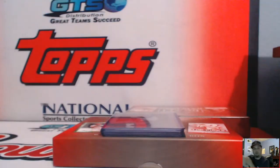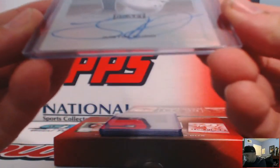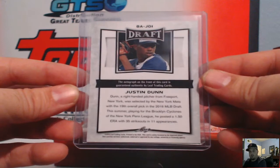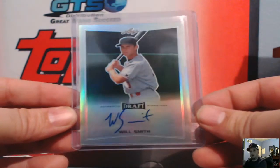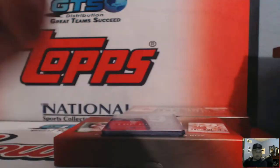Box number five, good luck! Justin Dunn for the Mets — Mr. Dunn refractor auto, New York Mets, Mr. Manic. Followed by Will Smith for the Dodgers — Will Smith refractor auto for the Dodgers, Los Angeles Dodgers, low number.